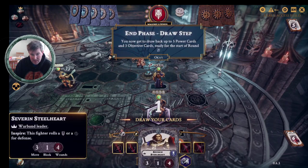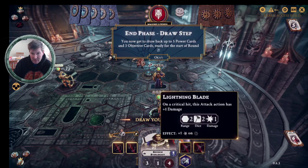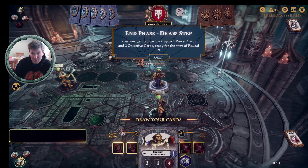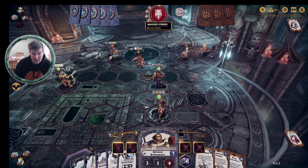Lightning Blade on a critical hit: this attack action has plus one damage. It appears over here as the attack. So you get ready to draw back to five power cards and three objective cards — we're going to basically redraw everything. And there we go — round two.